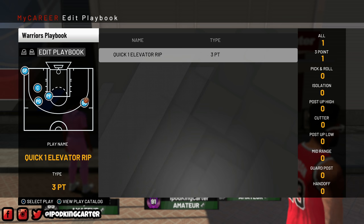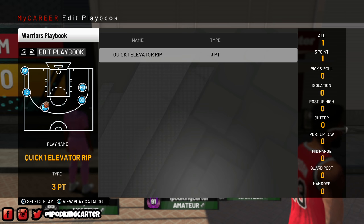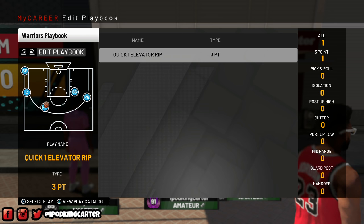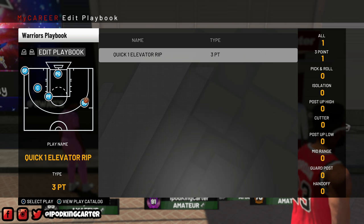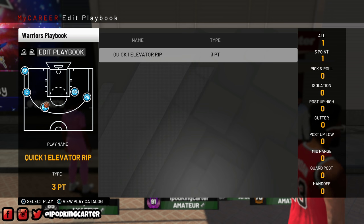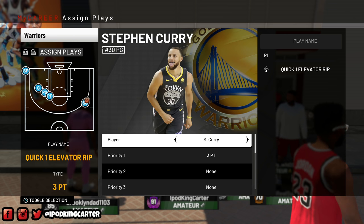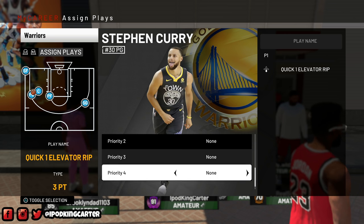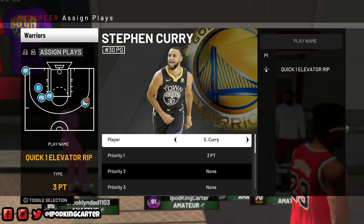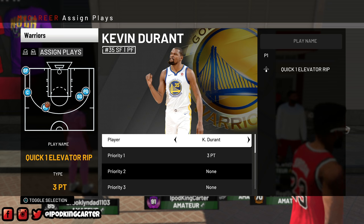Now let's get to the edit playbook. If you guys notice, I only have one play in my entire playbook - my entire playbook has been taken down to just one play. The only play that I need is Quick One Elevator Rip. If I go to Assign Plays, you'll see that Steph Curry's priority is on three-point - nothing else. His number one priority is the three-point play and it is set to Quick One Elevator Rip.